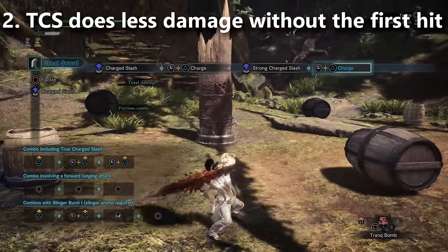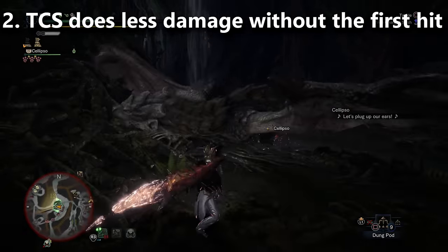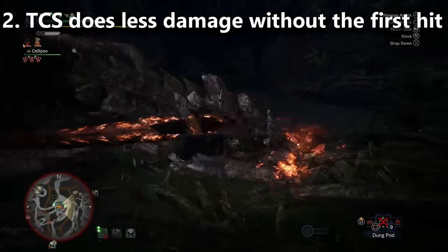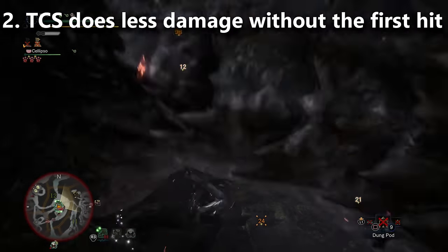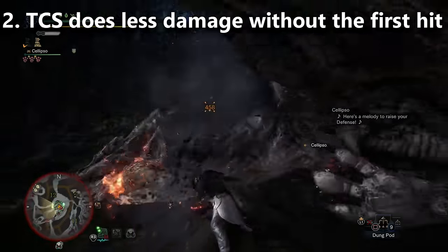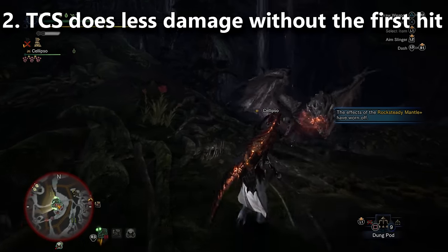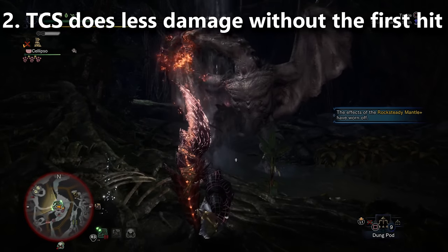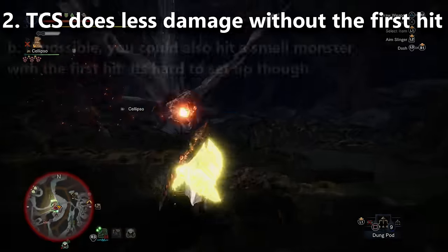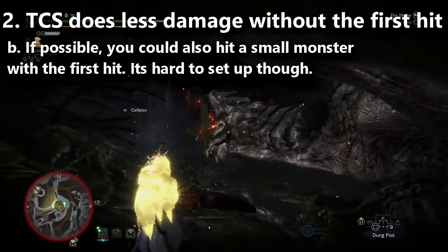If you miss that first part, you will have a weaker true charge slash. So if you're fighting a monster and the TCS seems unusually weak, you were likely missing that early small hit. This is also important when waking a monster — if the first part of TCS lands before the heavy part comes out, you get an even larger wake-up hit. You can see speedrunners using this with the Safi'jiiva Sleep Greatsword.